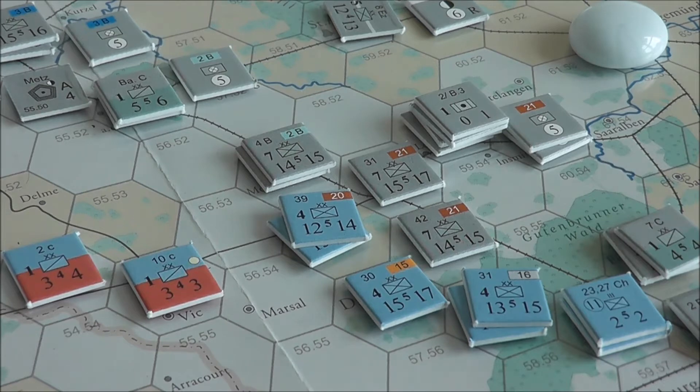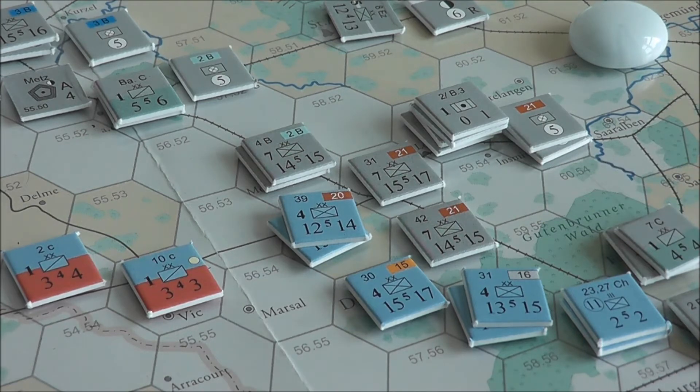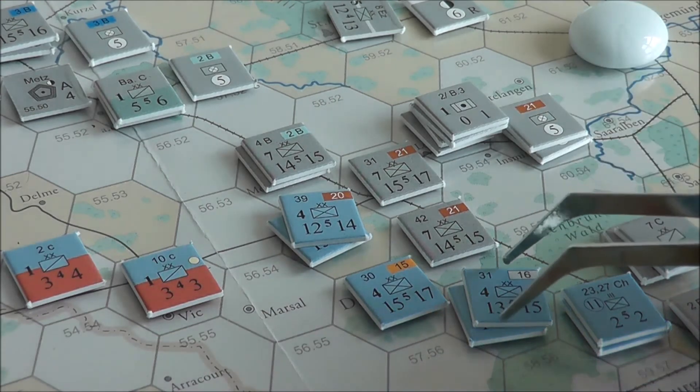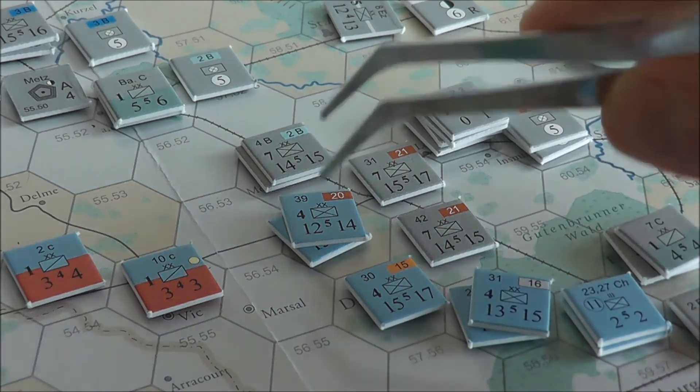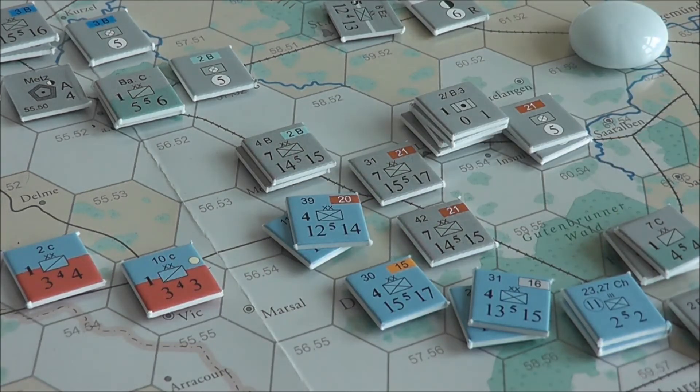We need to compare the proficiency rating. Different units have different proficiency ratings. The proficiency rating of the defender is five. We then choose the highest proficiency rating among the attackers — so here we have five versus five.